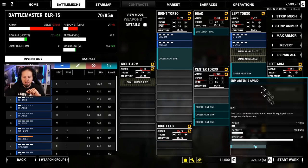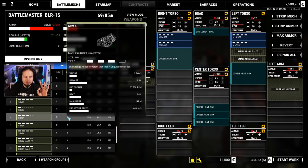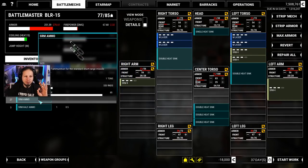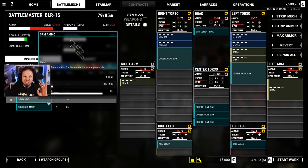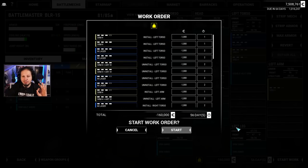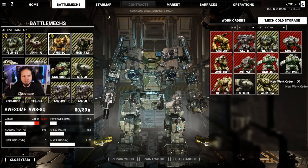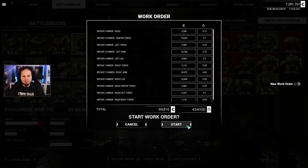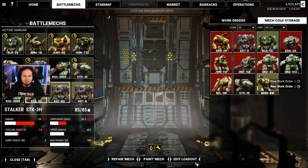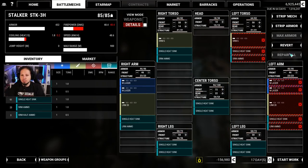So we drop Artemis, go for 4 regular SRM-4s — 1, 2, 3, 4 — and take regular SRM ammo. I think 4 tons might actually be enough since we have the medium lasers to help us out anyway. Quick repair on the other mechs — the Awesome, the Highlander.